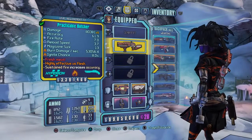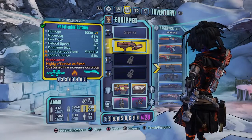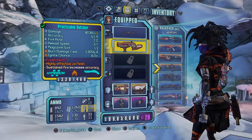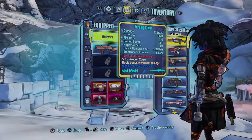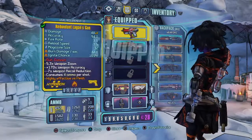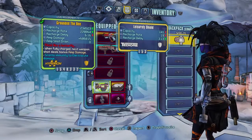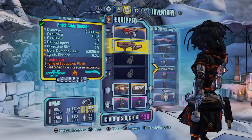I have some pretty good guns. I have the Practicable Butcher — I cannot say that word — it does fire damage and actually has a lot of damage. My Barking Storm is kind of shitty, I'm not going to be using it. My Redundant Logan's Gun is basically unusable right now because I do not have the shield that gives me shots for my Norfleet.